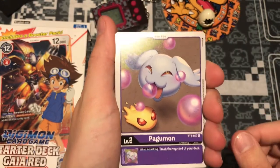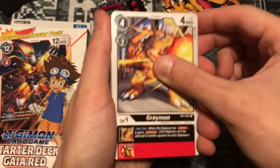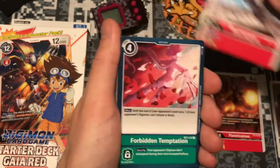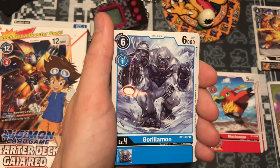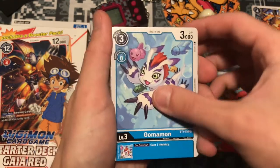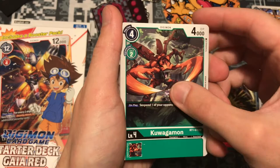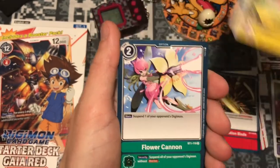What we got? We got a Pogmon. We got a Greymon. Flarezmon. A Muchomon. Forbidden Temptation. Gorillamon. Gomamon. Radiation Blade. Quagamon. Labramon. Flower Cannon.